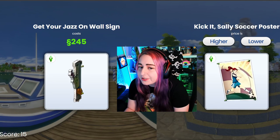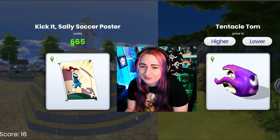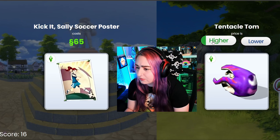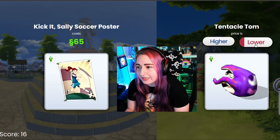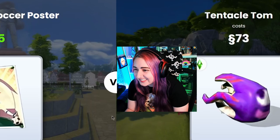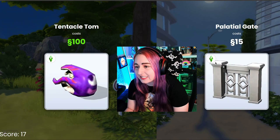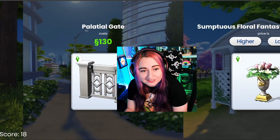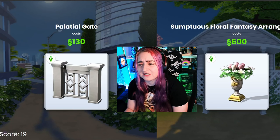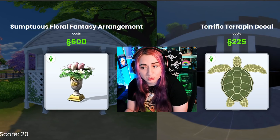Kick It Sally soccer poster — definitely less than that. Still $65 for a poster. Tentacle Tom — low. Good idea. This is a toy, right? I don't know about the price of toys. That was just a guess, a 50-50 shot. Palatial gate — that's gotta be higher. That's barely more expensive than that toy. Suntruous Floral Fantasy Arrangement — that's definitely gonna be higher. That's a really expensive floral thing. Terrific Terrapin decal — that's definitely lower. Still more expensive than I thought.